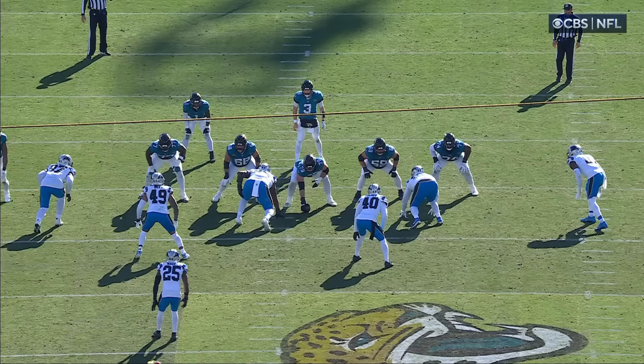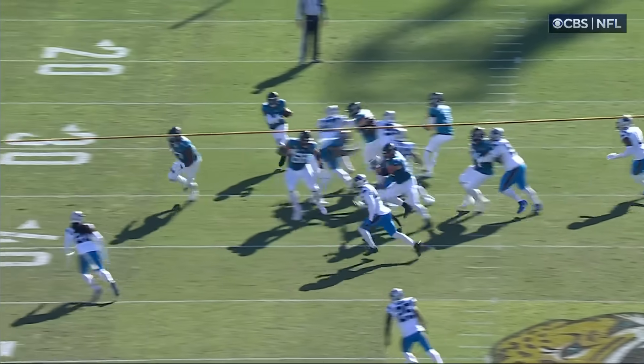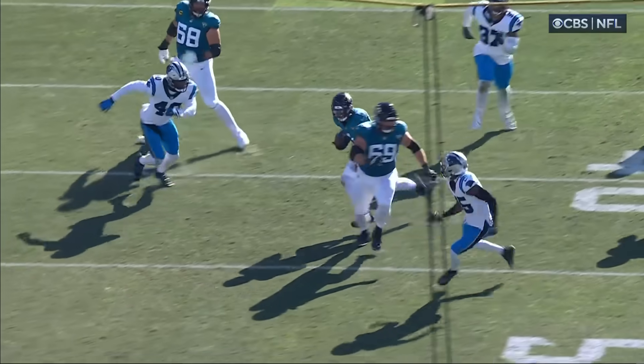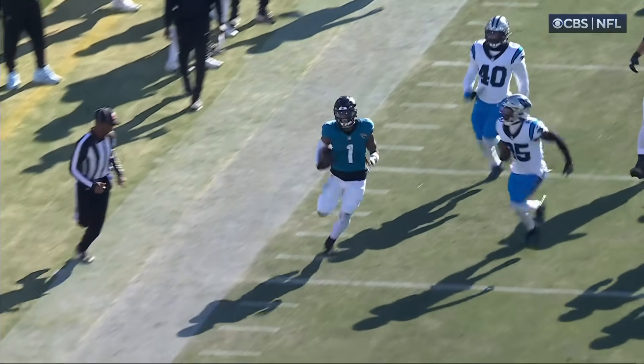But really, it starts with Lou Vu going inside. Because he goes inside, it cuts off the rest of the defense. And so you get good perimeter blocking. Now Jones has to go over the top. Nobody coming from inside out. And really, Etienne not touched.